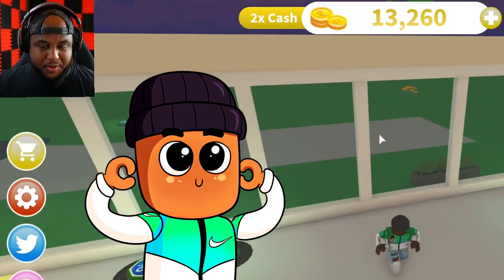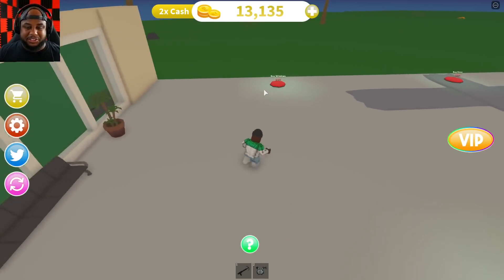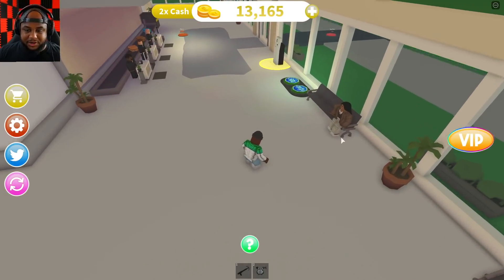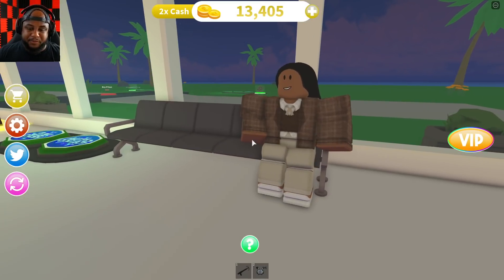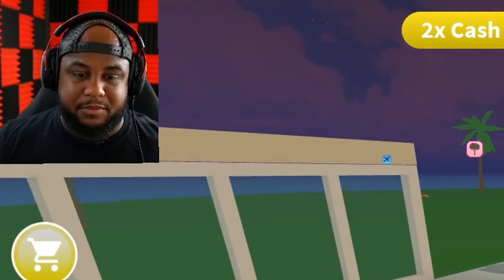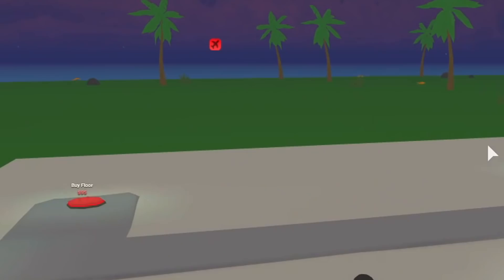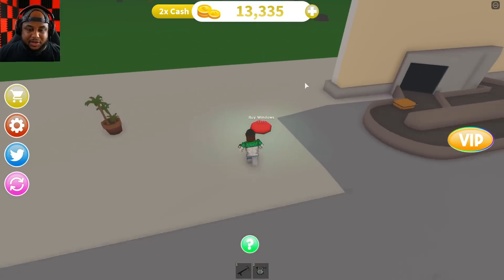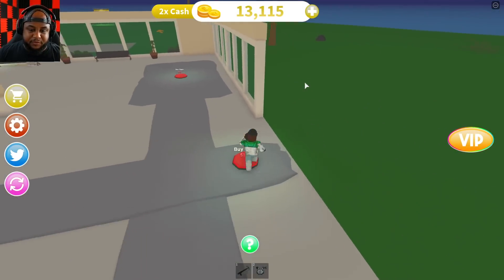Buying some windows and seats — people do need to sit down. She's already sitting down, welcome to Gaming with Kev's Airport! She's all happy, waiting on our flight — the flight that may never happen because I don't even have airplanes. Let's buy the floor, some plants, buy the lockers, some windows, a pillar, another floor.